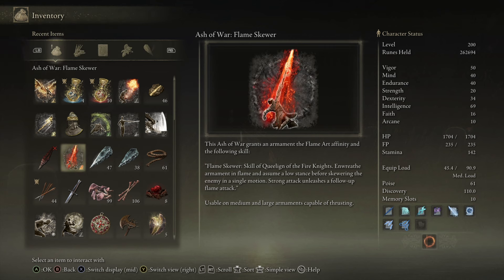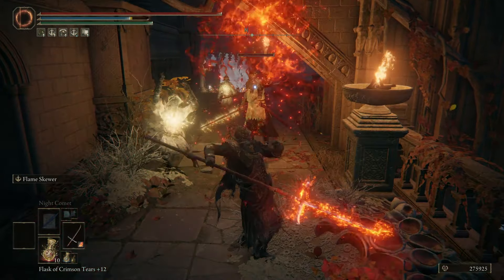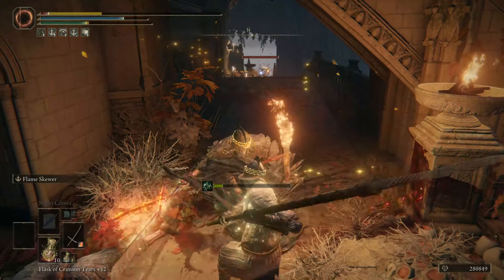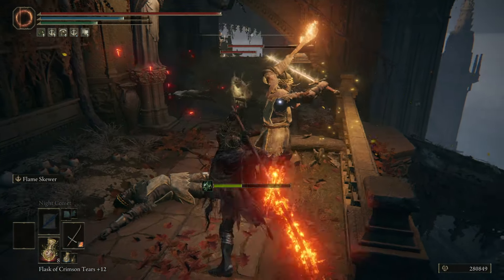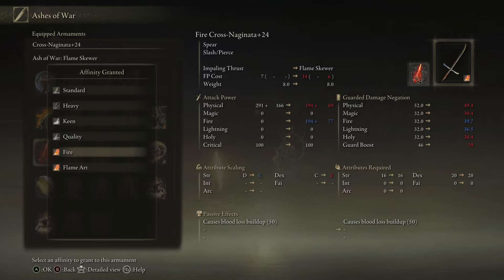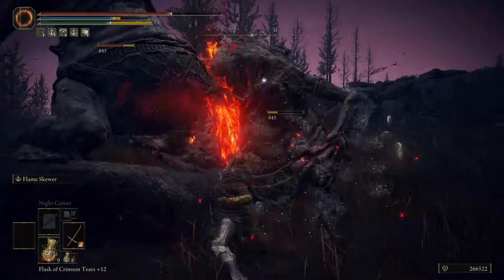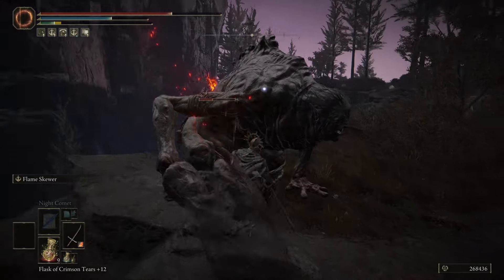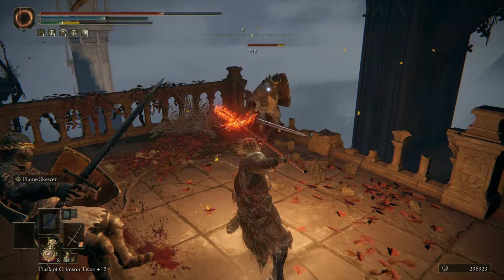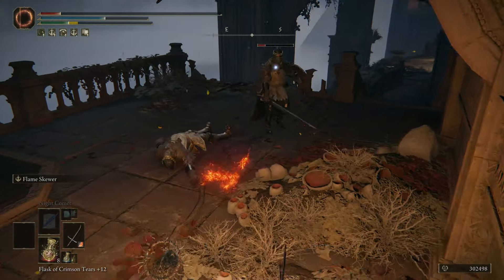Flame Skewer infuses the armament with flame and assumes a low stance before skewering the enemy in a single motion. You can follow up with a strong attack to do a follow-up flame attack, and your weapon stays infused with flame for a period of time afterwards. It's usable with any medium or large armaments capable of thrusting — spears, twinblades, that kind of thing. The poise damage builds up well; it basically takes two stab skewers to knock down most basic enemies for a critical hit follow-up, which I've found really valuable.